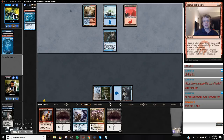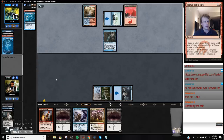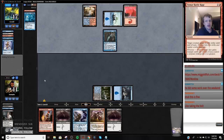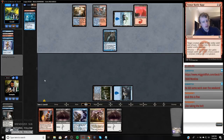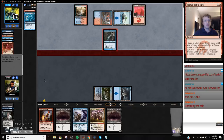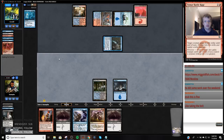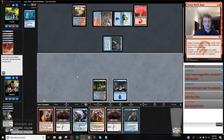Now I'm likely to lose my Gurmag Angler to Snapcaster plus Bolt, but we have another Gurmag Angler. If I draw a Fetchland, I can play Angler with Stubborn. My mic just fell — so sorry if that's loud. Bolt me — okay, so we're down to 6. They put one card on top. That's tough.